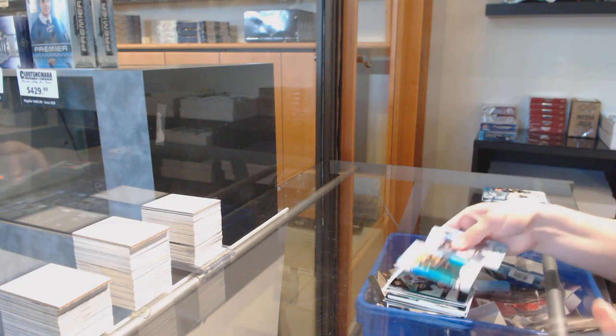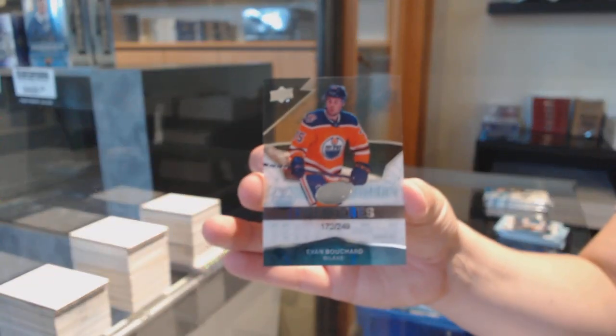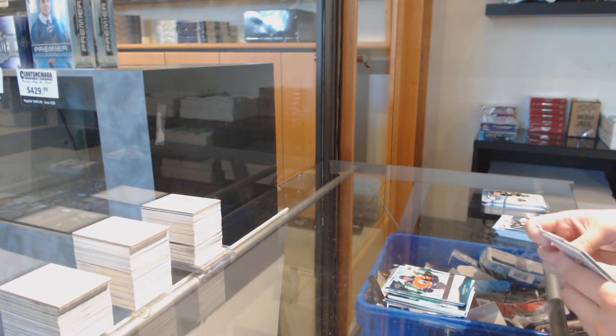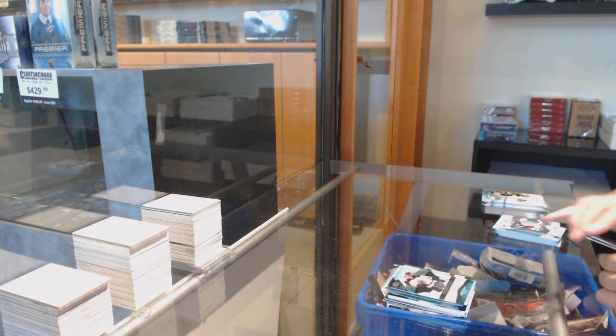Green of Brad Marchand, and we've got a $2.49 Ice Premiers of Evan Bouchard. Green of Thomas Chabot, $4.99 rookie of Jeremy Lauzon.